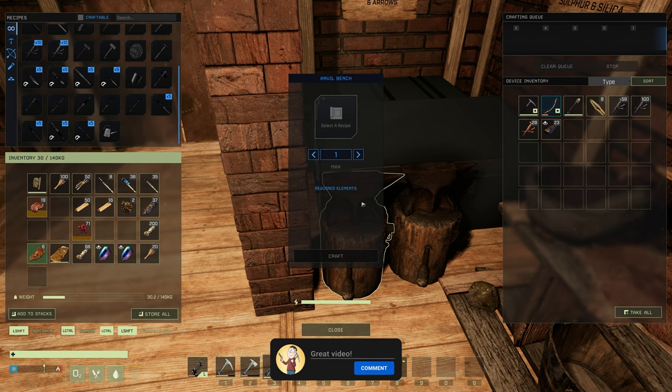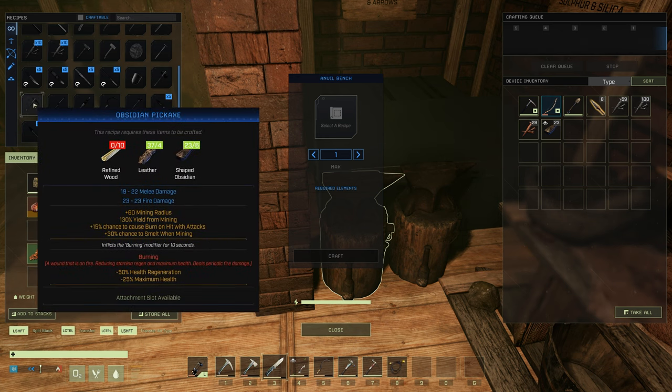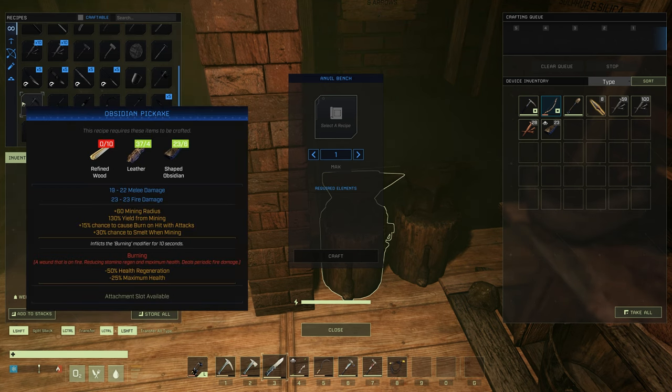The next change is the obsidian tools — more so the obsidian pickaxe. This is for anyone who's got New Frontiers, as you can't craft the obsidian pickaxes on Olympus and Styx. The obsidian tools have something called a burning effect — for example, a burning wound is on fire, reducing stamina regen and maximum health and dealing periodic fire damage. With the change in this week's update, the obsidian pickaxe can now mine exactly the same as what steel can mine — it can now mine all ores. You can technically mine titanium with an obsidian pickaxe and have a 30% chance of smelting titanium on the fly while mining it. I'd highly recommend checking out the obsidian pickaxe if you've got New Frontiers.